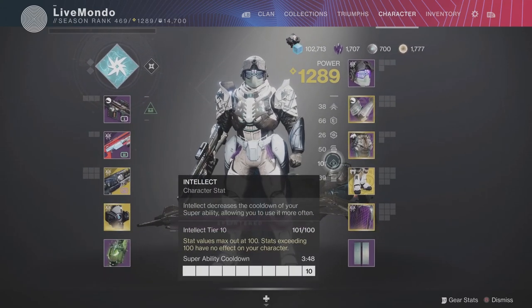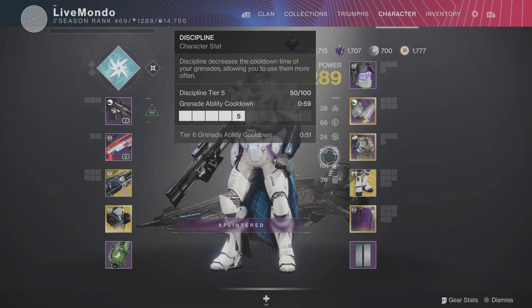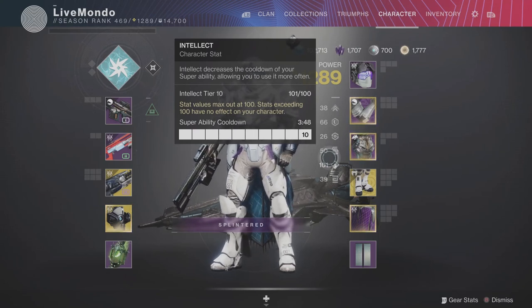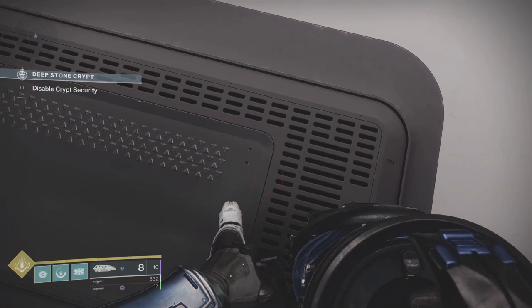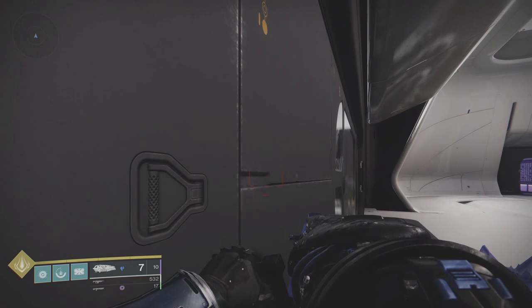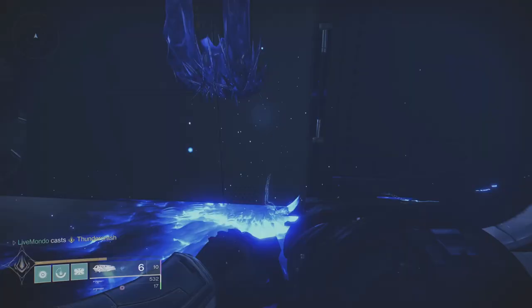On the Hunter you just want Stasis. On the Titan, I've got Grenade Launcher Reserves, 100% Intellect, and Middle Tree Striker — Code of the Missile. What you want to do is put yourself in the corner of the doorway, aim your Salvation's Grip as low as you can get it — aimed at this line on the floor. Right into the corner, get this line as far down as you can aim, don't charge the shot, just fire. Then aim for the right-hand side of the divot on the doorway, fire, pop your Super, and hold back.